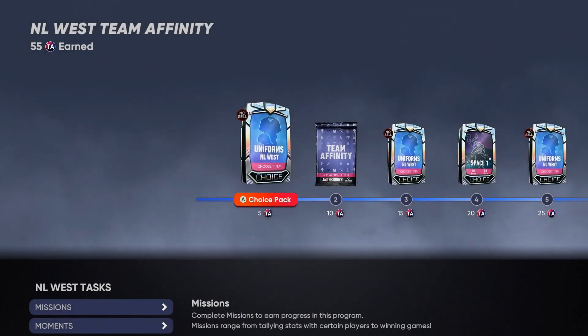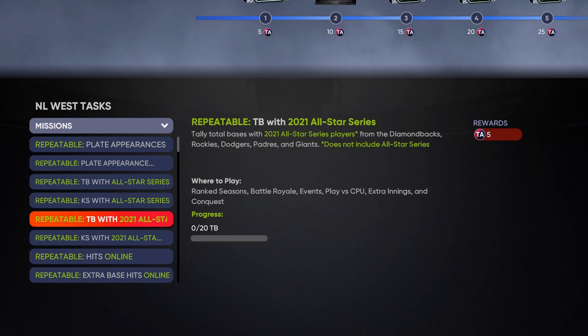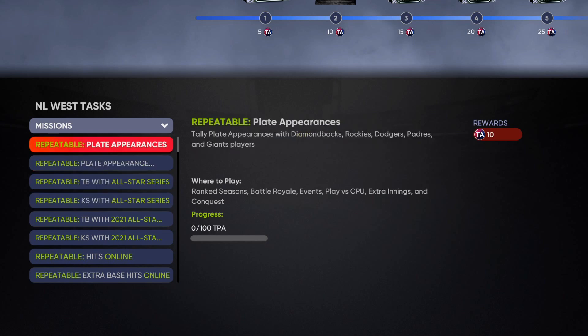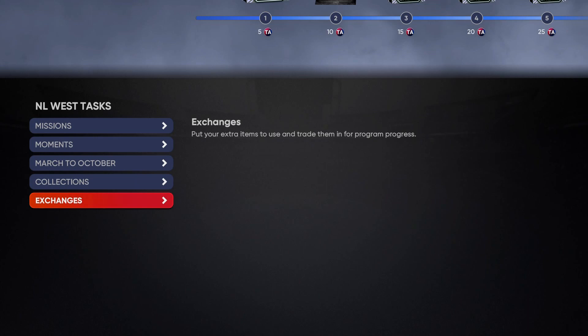The way to get those final 25 points — and probably the fastest way — is to complete the missions. You need 100 plate appearances, tally bases with all-star flashbacks and legends (not including the new 2021 all-star series cards), and strikeouts with those players. I'm going to focus on these missions and get them done as fast as possible playing against the computer. It should take maybe two to three games on rookie to complete, possibly just one depending on how well you hit.